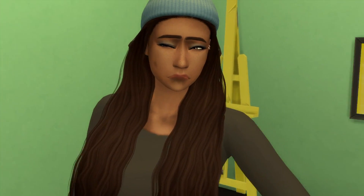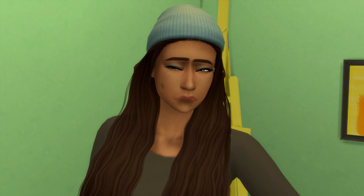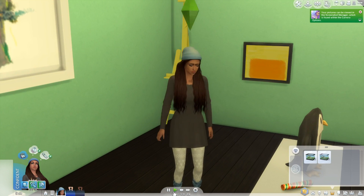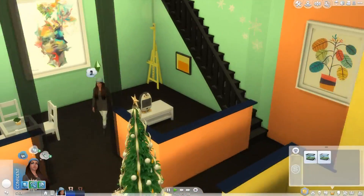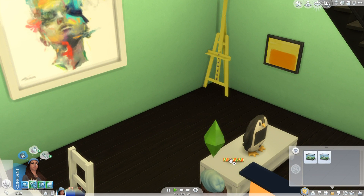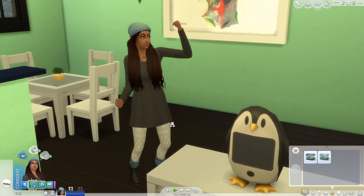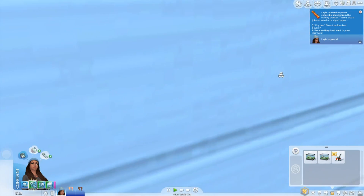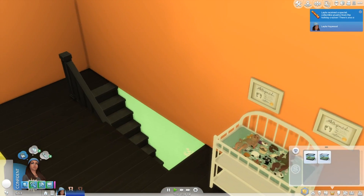I just went back into live mode and I have no idea why she has this face, but it's kind of adorable — I'm definitely using it for a screenshot. Oh wait, there's a stinky plate over here — let's go ahead and dispose of that. To end this episode, we're going to open this holiday cracker. That's so cute, I love that animation! A special collectible plushie — oh my goodness, that's so cute. Let's put it up here by her bedside table. I'm so glad we chose that to end the episode.